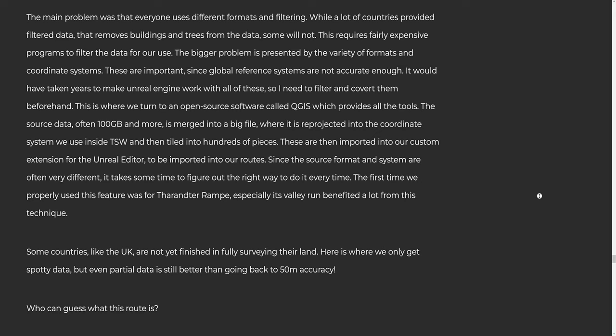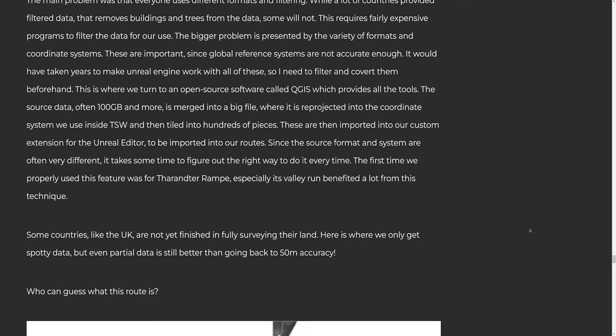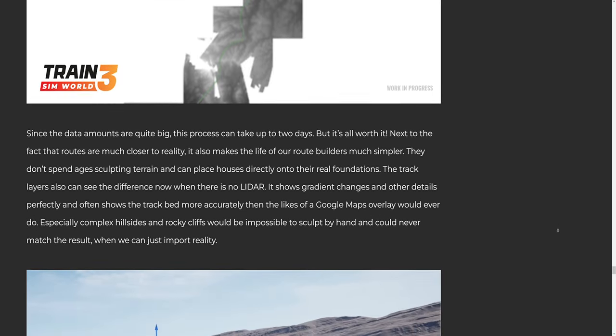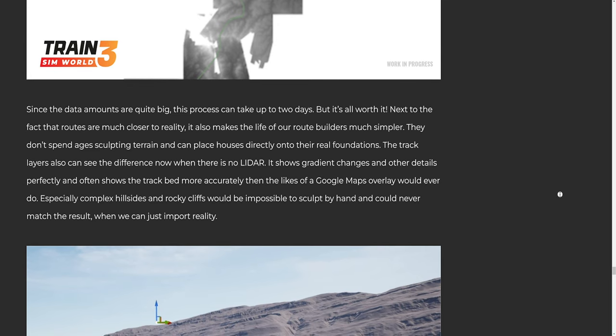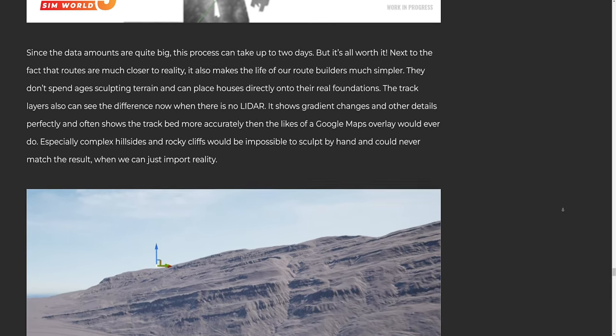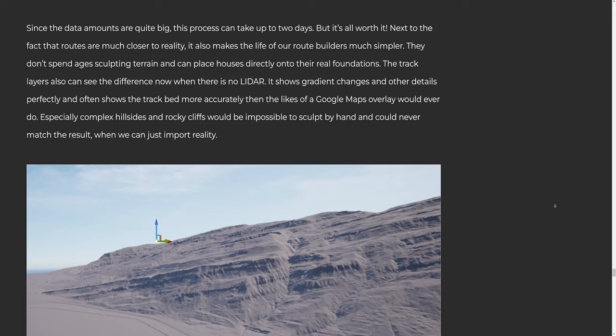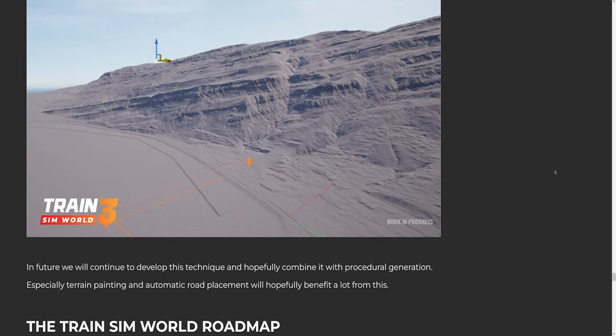Since the source format and system are often very different, it takes some time to figure out the right approach every time. The first time this feature was properly used was for the Arlberg route — especially its valley run benefited a lot from this technique. Some countries like the UK are not yet finished in fully surveying their land, so only spotty data is available, but even partial data is still better than going back to 50m accuracy. Since the data amounts are quite big, this process can take up to 2 days. But it's all worth it. Next to the fact that routes are much closer to reality, it also makes life for route builders much simpler — they don't spend ages sculpting terrain and can place houses directly onto their real foundations. The track layers can now clearly see gradient changes, and the data often shows the track bed more accurately than a Google Maps overlay ever would. Especially complex hillsides and rocky cliffs would be impossible to sculpt by hand. In future they will continue to develop this technique and hopefully combine it with procedural generation, with terrain painting and automatic road placement expected to benefit greatly.